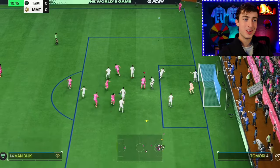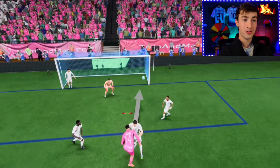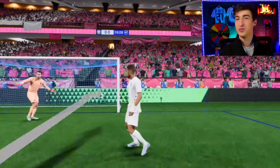The hardest part is actually going to be aiming your header. This is annoying because you could be aimed straight at the goal and it'll just miss wide for no reason. When you aim your header, just aim straight towards the goalie — go straight down the middle. Don't try to put it far post, don't try to put it top corner. Just tap B or circle and hope it goes in.